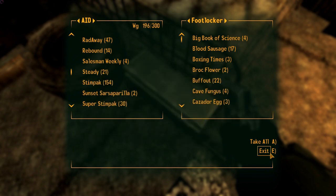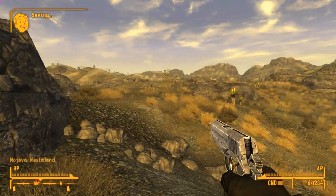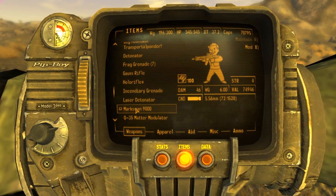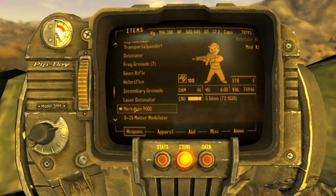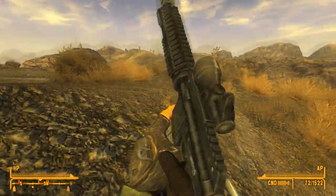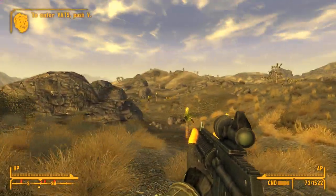So there are 100 stealth boys — way more than you need. Let's check out some of the new weapons here. They look the same but are a little different. The Marksman 9000 — look at the value: 74,000. Damage per second: 439. Damage: 46. It's a 72-round magazine. So it's basically a sniper rifle slash machine gun.